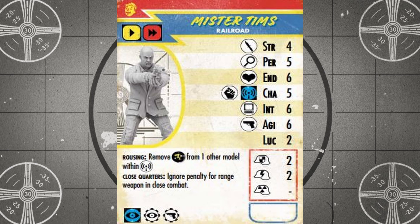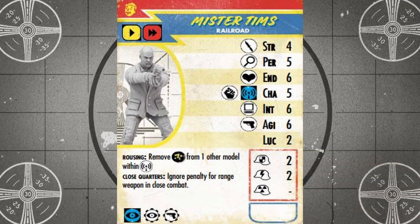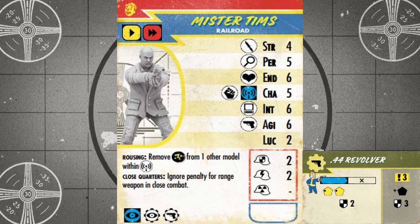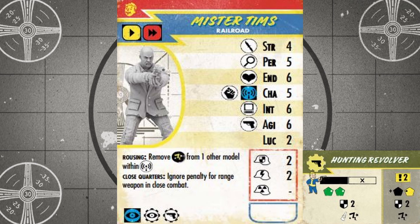Next up we have Mr. Tims, one of the Railroad's safehouse leaders. Another cheap unit at 60 caps, Mr. Tims is affordable and has a decent blend of combat and objective skills. But like Drummer Boy, he can't use rifles so he also doesn't benefit from the faction's specialty, but he does hit with pistols on a decent agility of six and melee weapons with a slightly less decent strength of four. He also has access to pistol quick attack actions, and he has an okay spread of hacking and searching skills, hitting on sixes and fives respectively. Mr. Tims' standard AI card loadout equips him with a .44 revolver, but I'd give him something like the .357 or .44 magnum, which have a wider spread of effect dice for just a few caps extra.